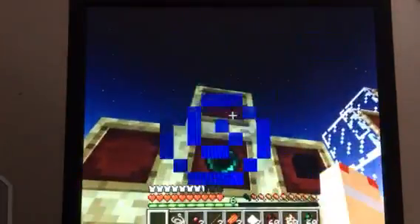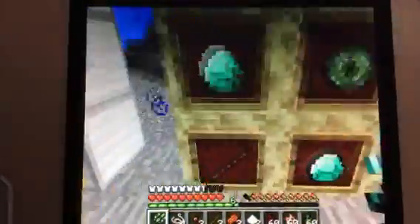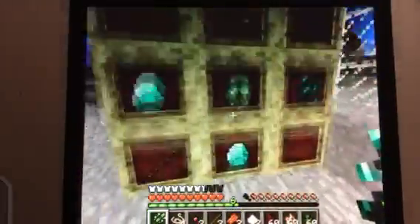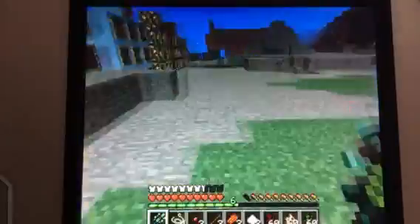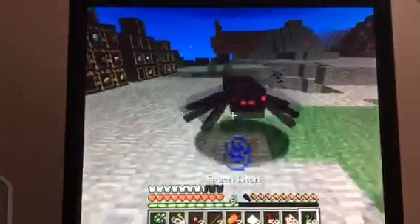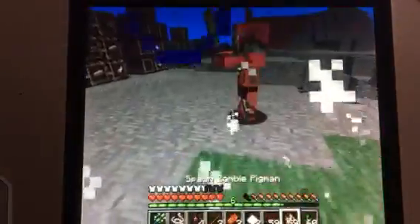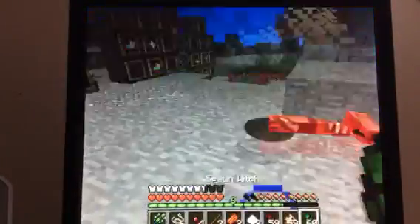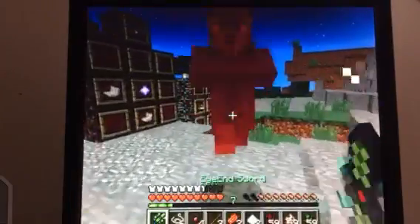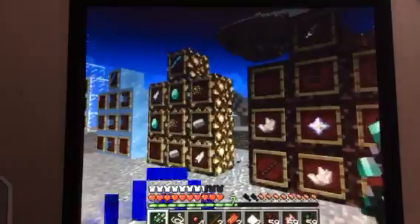Up next, we have the Eye-End Sword. To make that, you put a stick, two diamonds, an Eye of Ender, two Ender Pearls, and obsidian. It does plus eight attack damage, and its durability is 1,580.